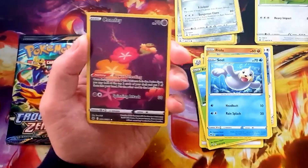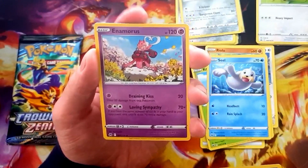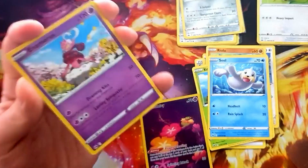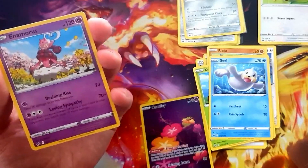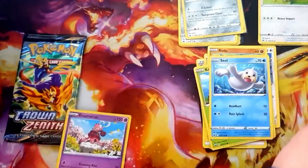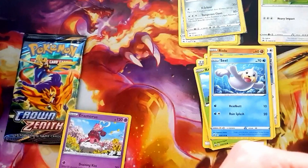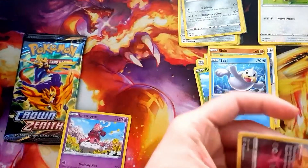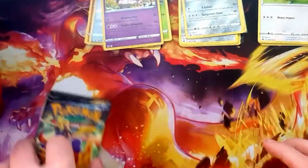Lovely! And what's the rare? Enamorous! Enamorous - it's been cut off a bit sharp, but that is a card we were looking for, so that's pretty good. That's another two additions to the collection, which means there's just five regular rares we still need with Crown Zenith, and all the others are holo and better. Last pack then!